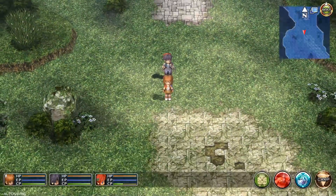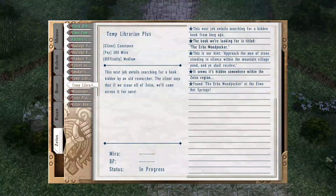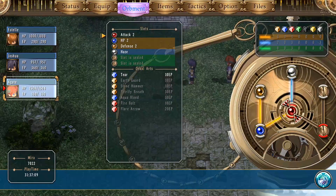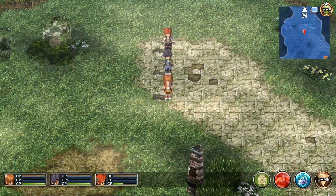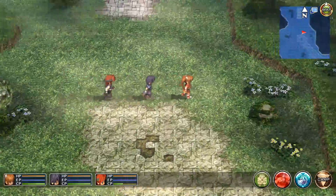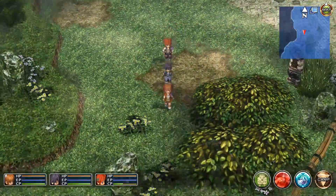I'm not getting a lot of experience from these enemies because we're so much higher level than them. I didn't change too much on Agate's quartz setup - I gave him haze and didn't bother opening the other two slots because I don't think we're going to use him that much. And that sheep is just phasing through that rock right there - I knew they were creepy, but I didn't know they were intangible too.